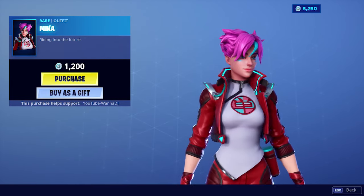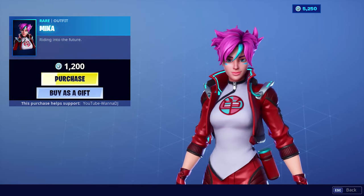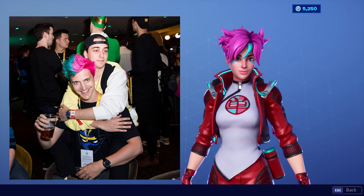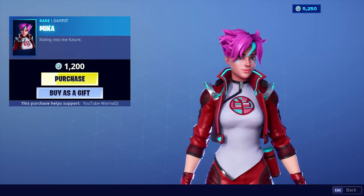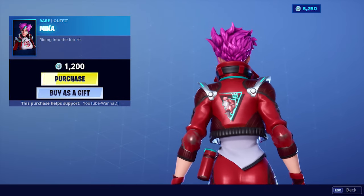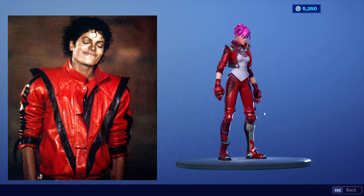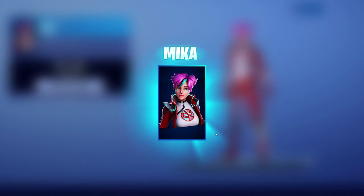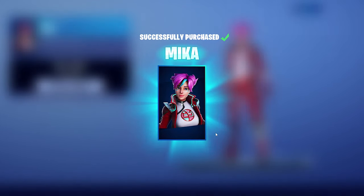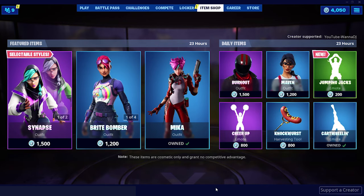Showcasing it — as you can see it has her pink purplish hair color, which actually reminds me of Ninja's hair color right now, so it's kind of cool. It has this jacket that reminds me of Michael Jackson's jacket in the Thriller video. Kind of cool. Anyway, guys, 1200 V-Bucks — remember to use code YouTube-WANADJ in the item shop before you buy your skins.